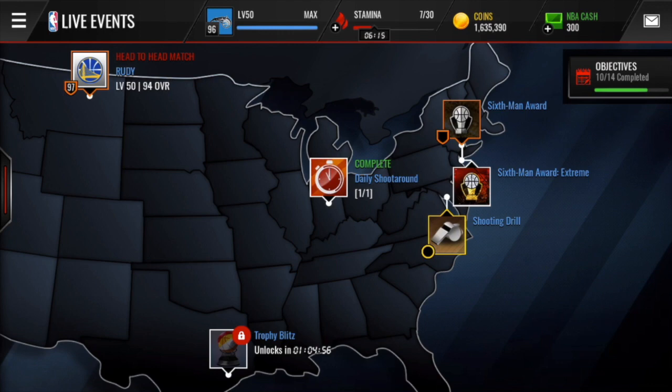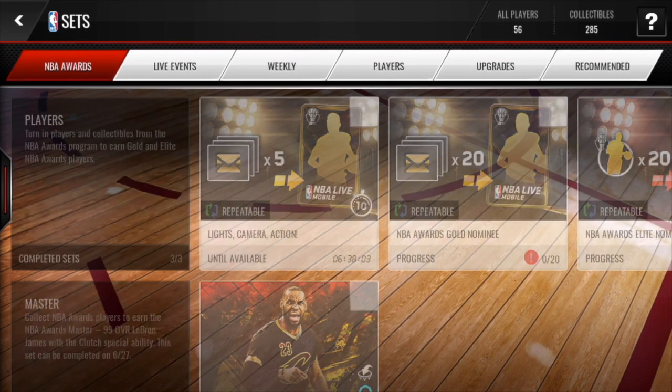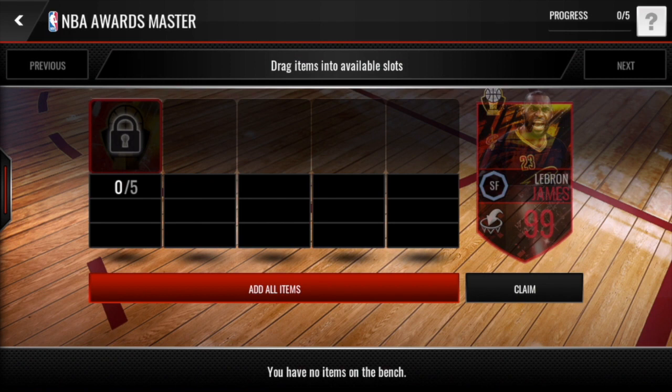EA have said new players will be coming out. There's the LeBron James set which requires award winners — we don't know who they'll be until it's announced on the 26th, but the award winners will likely be redeemable through their own sets, so there'll be more money-making methods available then.